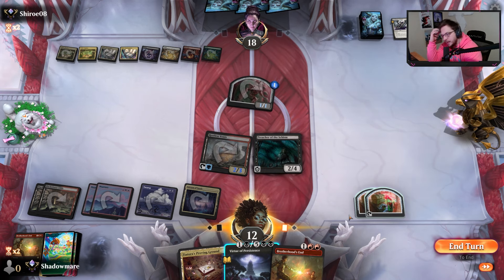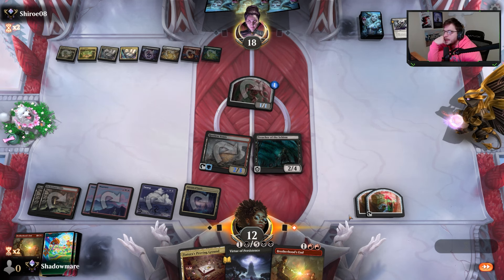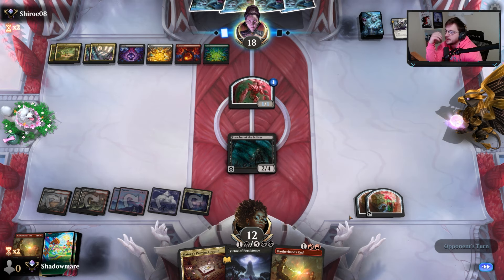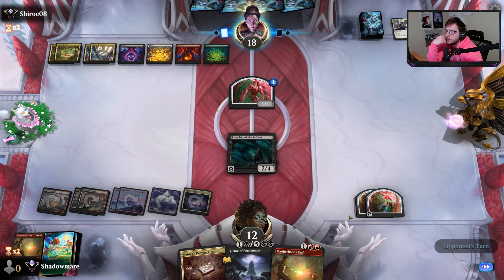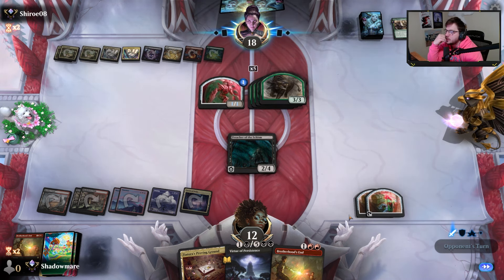Isn't it funny that Preacher trades into Tracksuit? Flying 7/7 lifelinking deathtoucher — absolute monster. No pay-off though. There was a pause — they had something obviously. I have one black so double Virtue is not possible. Might be Archangel again. This Brothers' Sith In is pretty cool. Going to play Brothers' Molestis here.